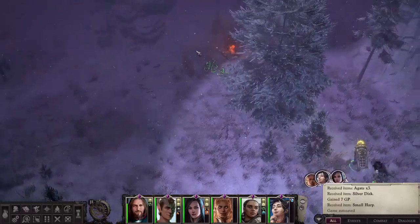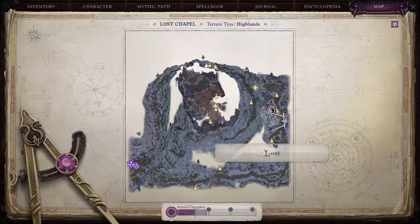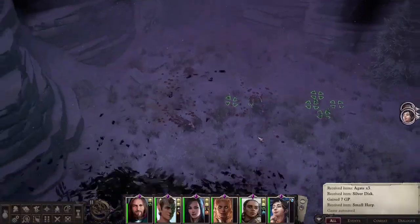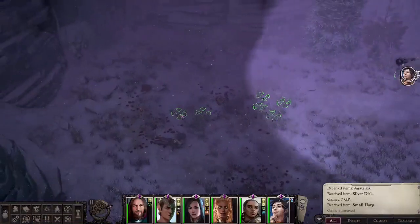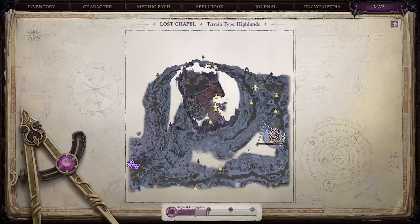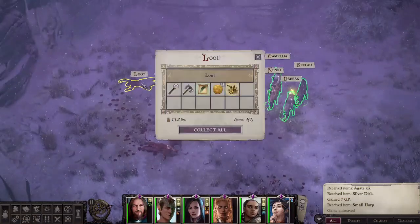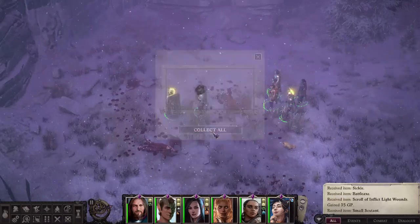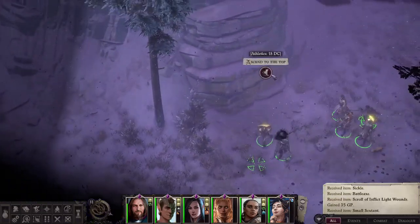There are at least two named enemies that you have to fight along the way. Right now we're making our way back over to where the small sextant is. There should be a body on the ground that says 'loot.' This body is located at about three o'clock to four o'clock on the map, and looting it will give you the small sextant. Here's one of those athletics drop points I was talking about.